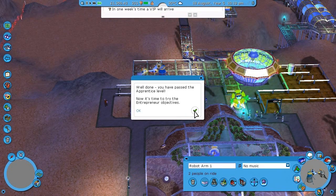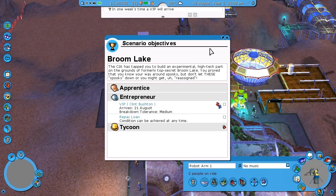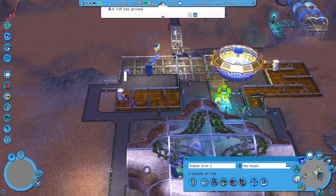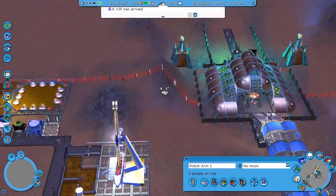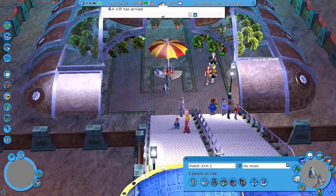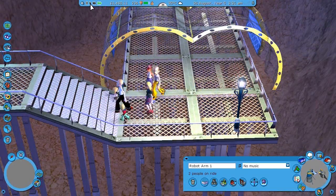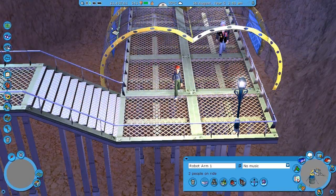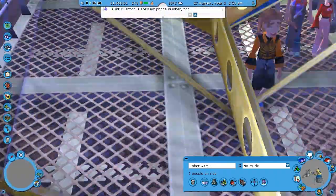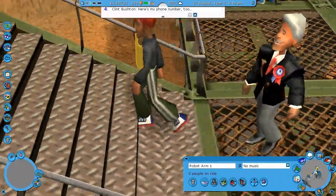So that should increase our park value. We're on the entrepreneur level. We've repaid the loan — ah, that's going to be tricky. VIP has arrived — where is he? Where is Clint Bushton? He's around here somewhere. There he is! Let's see if we can see him when he walks through again. Here he comes — let's zoom in. Someone really likes him. Look at him, he's very happy to be here.